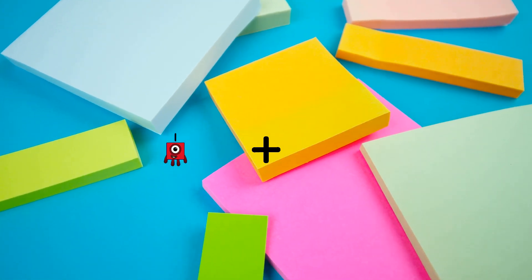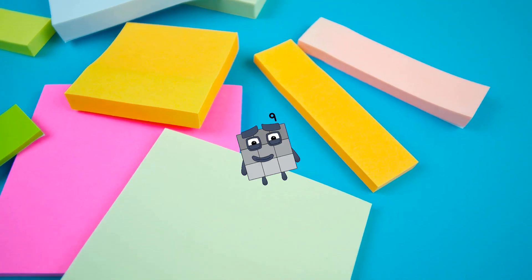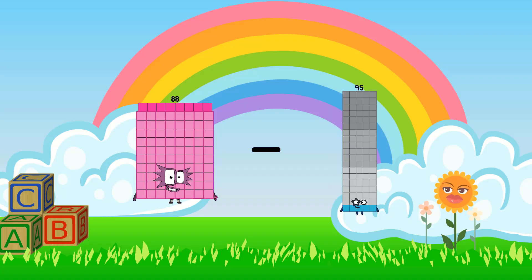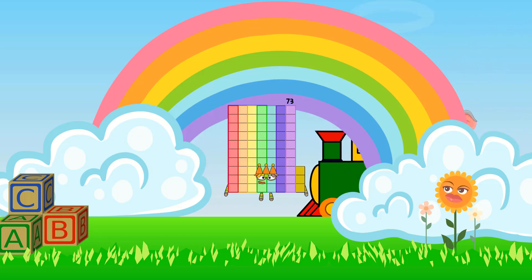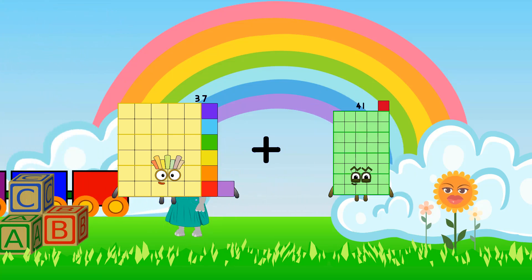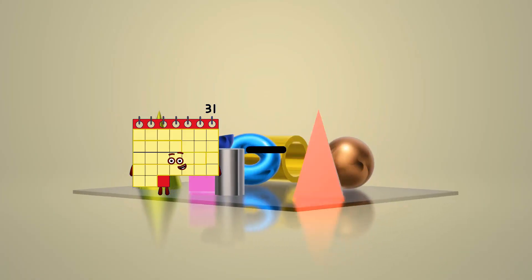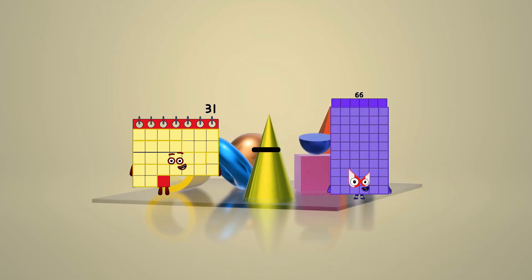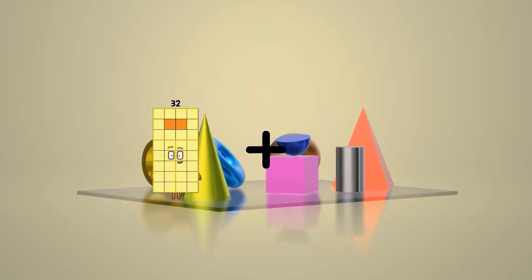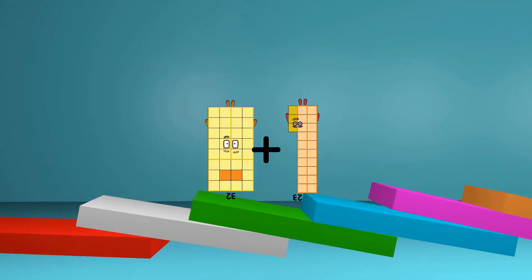1 plus 8 equals 9. 88 minus 15 equals 43. 37 plus 43 equals 80. 31 minus 12 equals 19. 32 plus 23 equals 55.